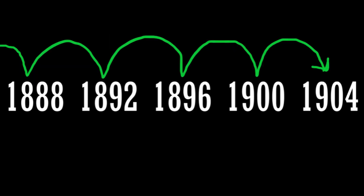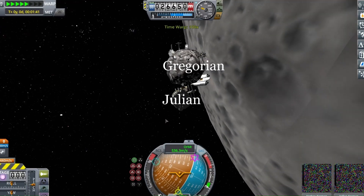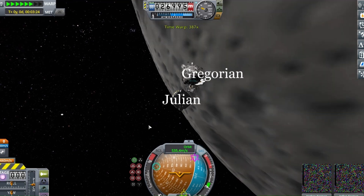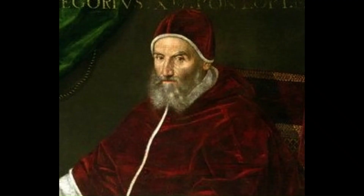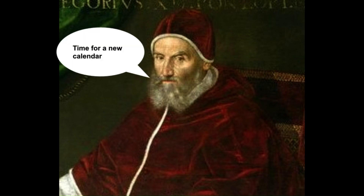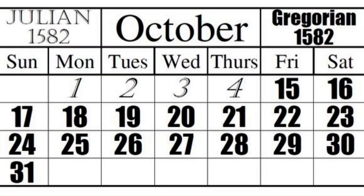As a result of leap years never being skipped in the Julian calendar, over time the gap between the date on the Julian calendar and the actual number of days that had passed widened more and more, until finally in the year 1582, Pope Gregory XIII ordered the implementation of the Gregorian calendar. In order to make up the difference, 10 days of October 1582 were skipped, and the new calendar resumed as normal. But how do we actually apply this in our Kerbal calendar?